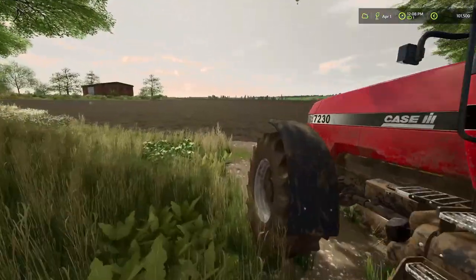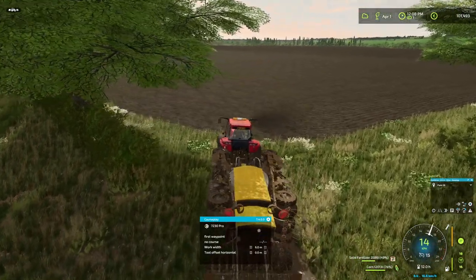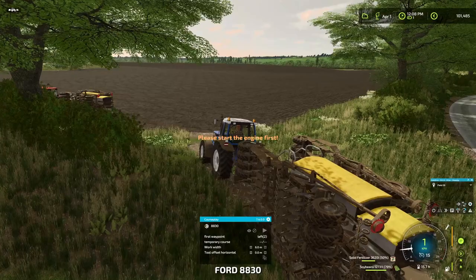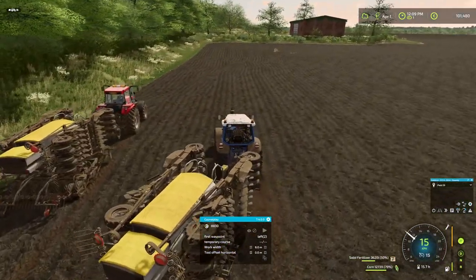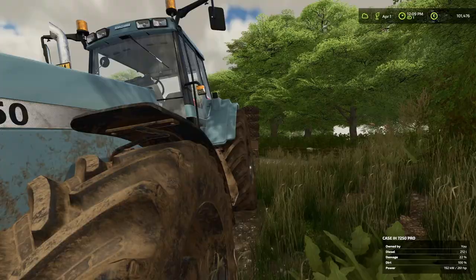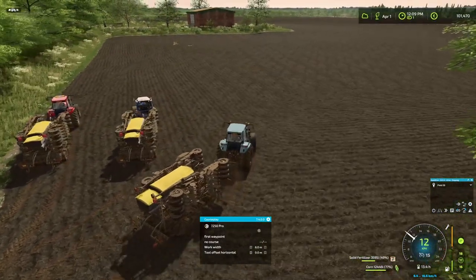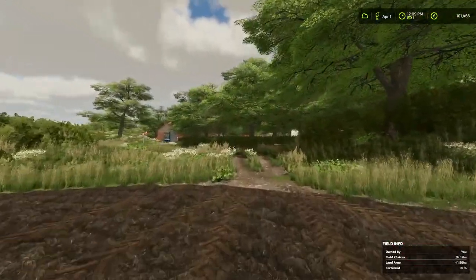As you can see, we have got a little bit of chaos over here. So we are going to take them into the field so they are ready for next time. And we have got corn here. There we go. We are going to stop the engine. And then we are going to take this Ford here. We have to change this to corn as well. There we go. We are going to get quite a lot of corn out of this field here, I believe.